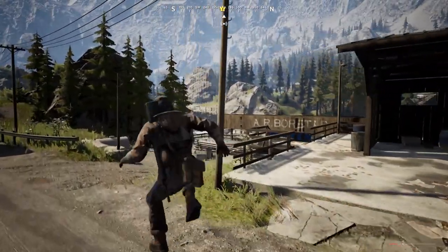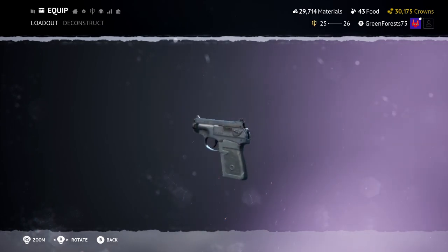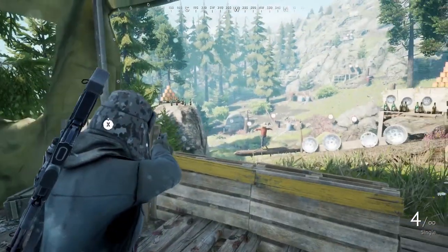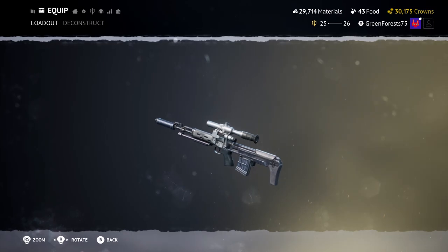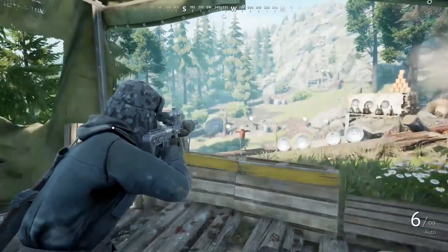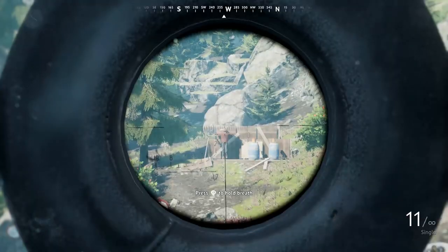Next we have the new suppressed pistol, the PSS. In real life this pistol is used by Russian special forces during night operations and it uses its own new ammo type. Following the pattern of two new guns and one old gun returning, we have the SVU, which was last seen in the 0.8 update and has now returned. The SVU's plan can be obtained through the standard crate system, while the other two have been locked behind this season's battle pass.